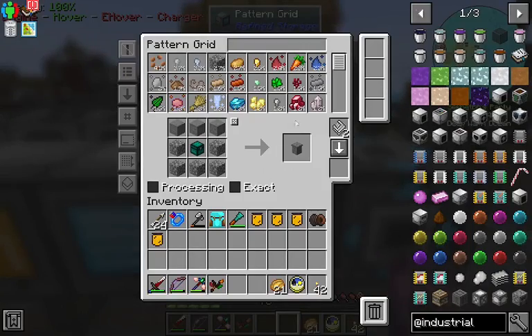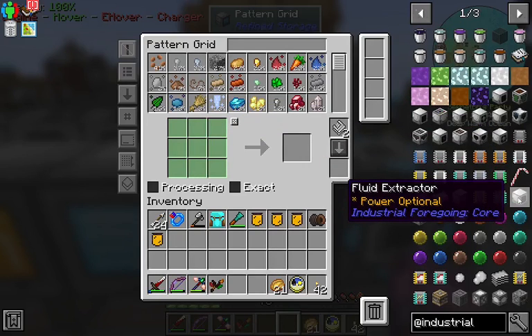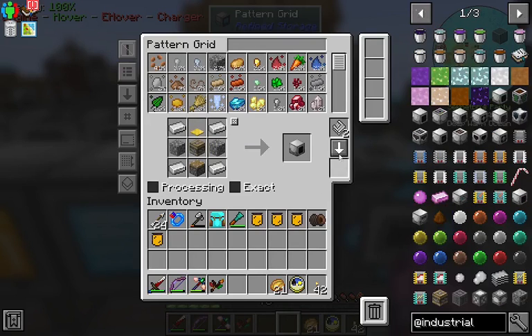Next thing I want to do is get started with the Industrial Foregoing quest chain, because that's a whole series of quests. We have the complete marathon of useful blocks and mechanics. It all starts with this fluid extractor, so we're gonna have to teach this thing some recipes.